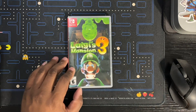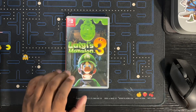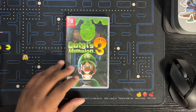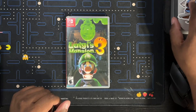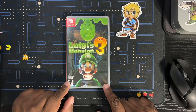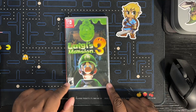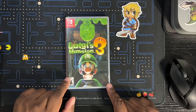Next, Luigi's Mansion 3. Now I had this game when it first came out and I ended up trading it in. Since I've been on the initiative to collect games for my Switch and stop trading stuff in, I've been buying stuff back. I've been looking at this for a while, and first-party Nintendo games the price does not go down, but I ran across this at 2nd & Charles and it was about $10 to $12 cheaper there than I've seen it anywhere else, so I scooped it up.